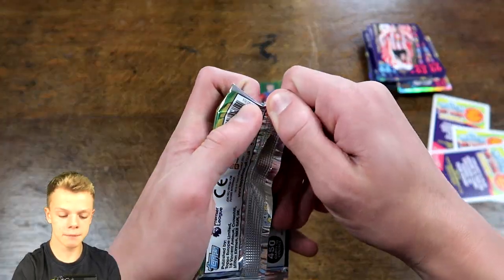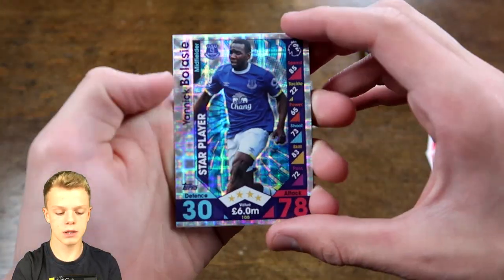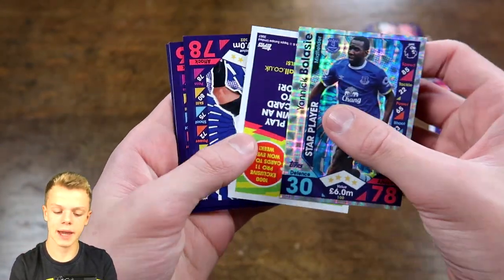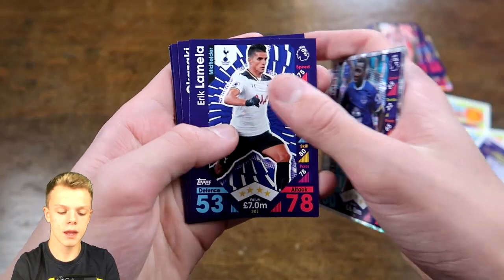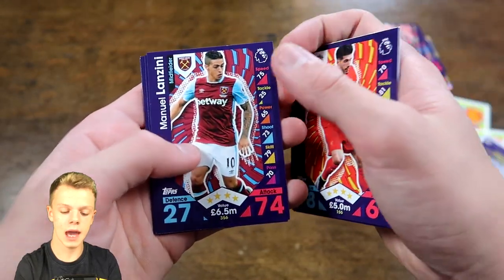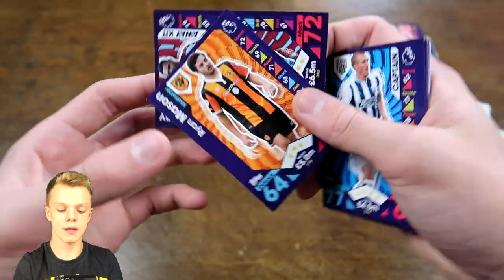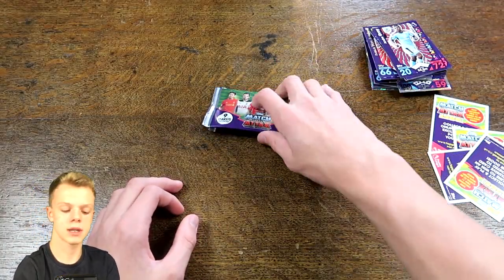With just three packs remaining, pack number six gives us Balassie — Everton's star player, interestingly rated above the likes of Lukaku and Barkley — with 78 on attack. Also 78-rated Lamella, Okazaki, Kante, Lanzini, Joel Ward, Fletcher away kit, and Mason and Andre Gray away kit for the second time.